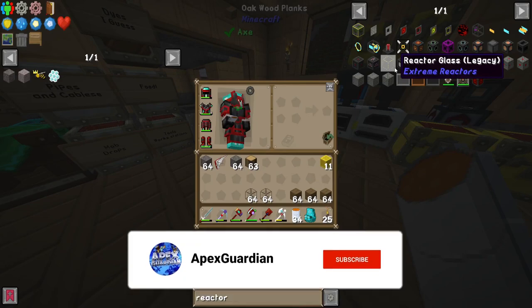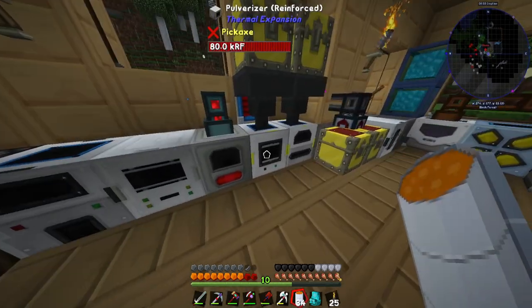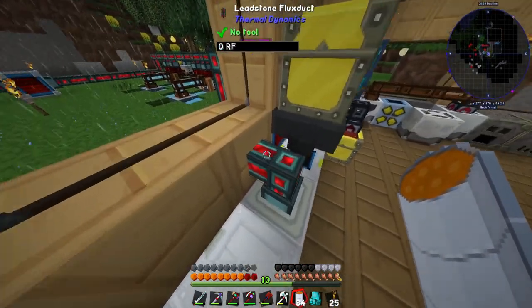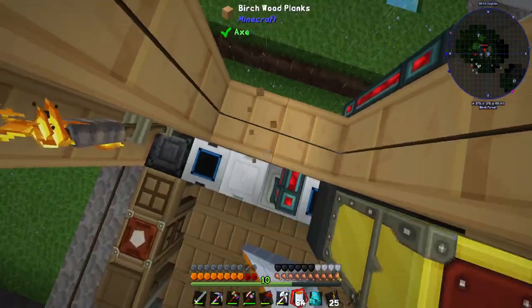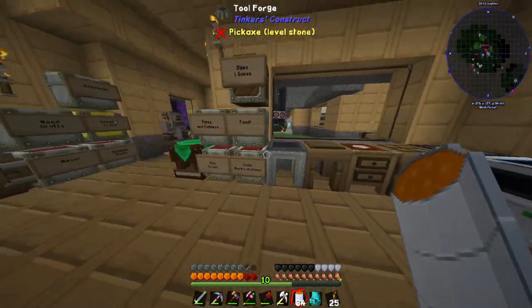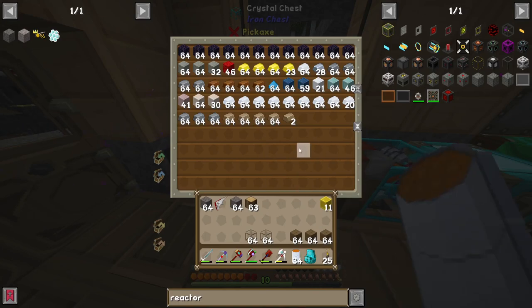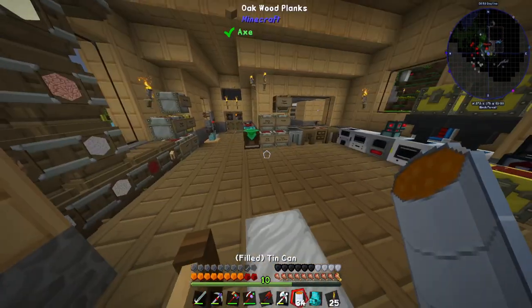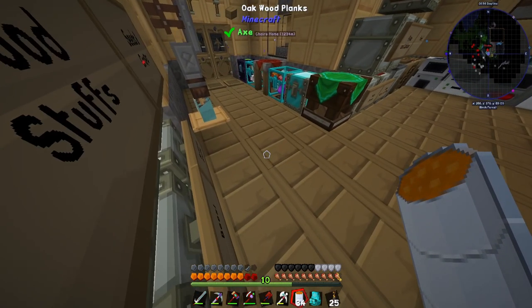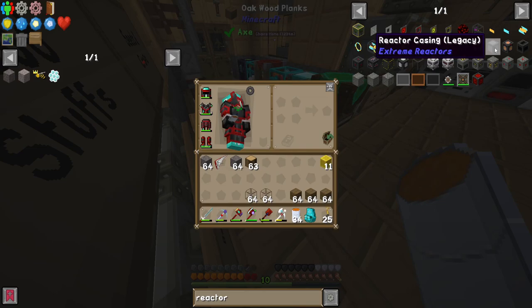This reactor is from Extreme Reactors and will put out RF power, which we're going to need in abundance once we start getting into Applied Energistics. We have a shortage of space for all of our ores — I've even made a second ore chest and it's filling up really quick. So we need to start by making 109 casings.